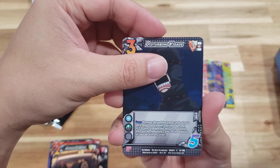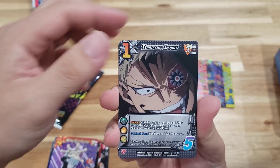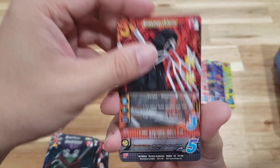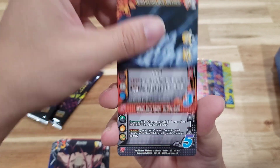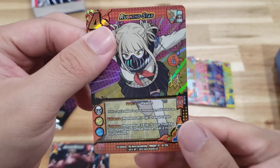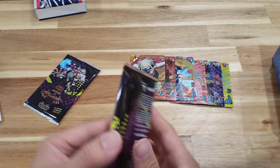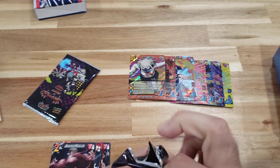Second pack: we have Disturbing Visage, Double Palm Shatter, Terrifying Injury, Blade Tooth — I don't like that guy — Sense of Justice, Pump Up, Crawling Ice Geyser, Armored Muscles, and Rushing Stab. I freaking love these cards, they look so nice — we are doing great.